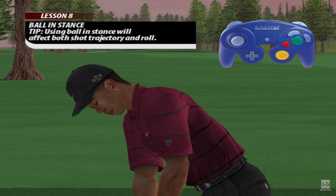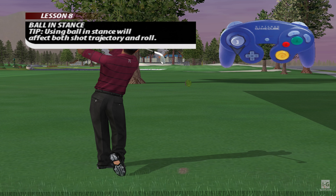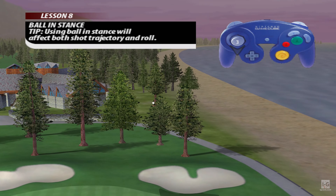New this year is the ability to move the ball forward or back in your stance. In this example, Tiger moves the ball forward in his stance to achieve more loft.